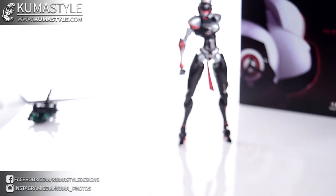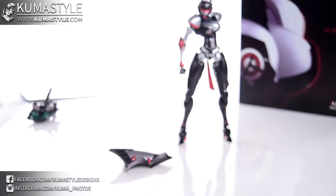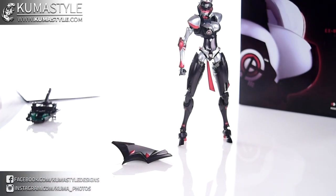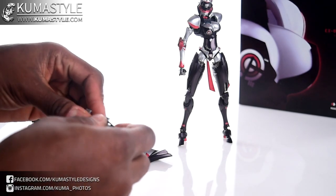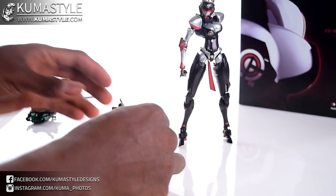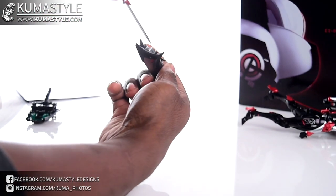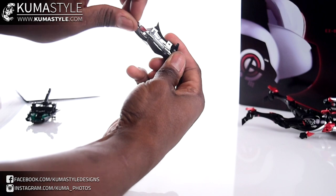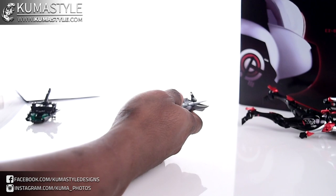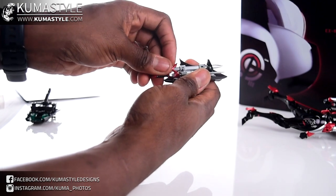To finish off her accessories, let's take a look at the shield. Got the shield right here, and then there's a piece with the handle and peg. There are also two swords that slide in — it's blatant where they go. They are pointy though: a little bendy, but the ends are super sharp, so watch out for that.